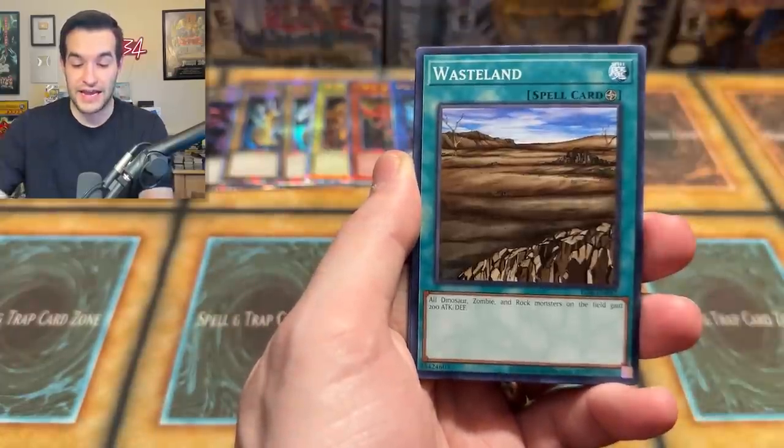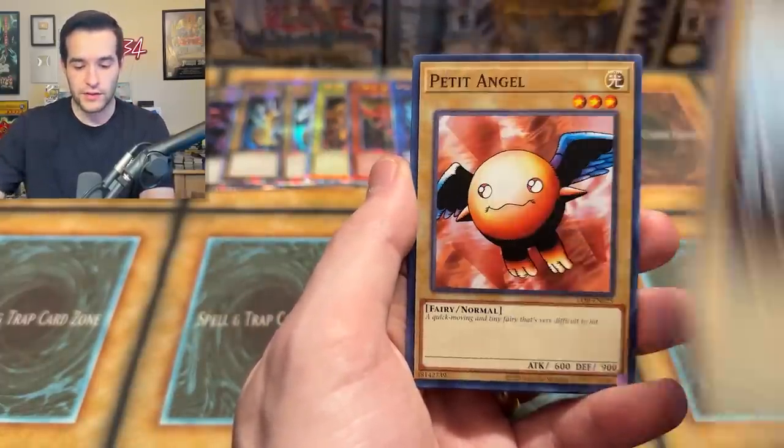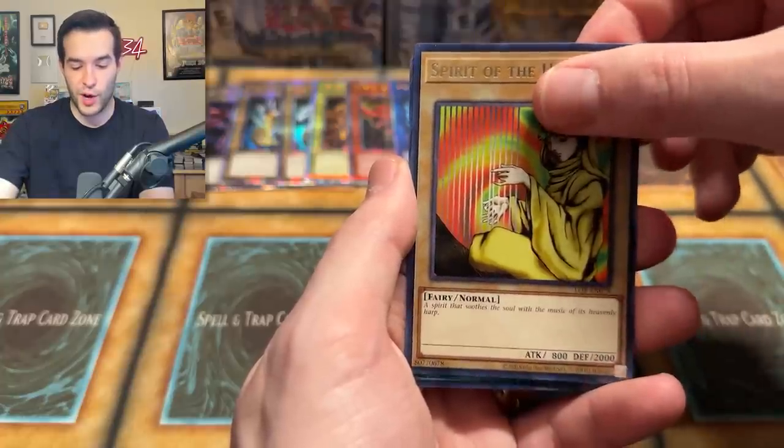Petite Moth, Maneater, Wasteland, Umi, Succubus Knight — interesting. Dark King, Petite Angel. We got Spirit of the Harp and a Dark Energy. I think that was zero for six — that was bad. Our final box of this one — oh, I just dropped it. That is a Winged Dragon of Ra. At this point we've already seen all of them so I'll keep the duplicates sealed.